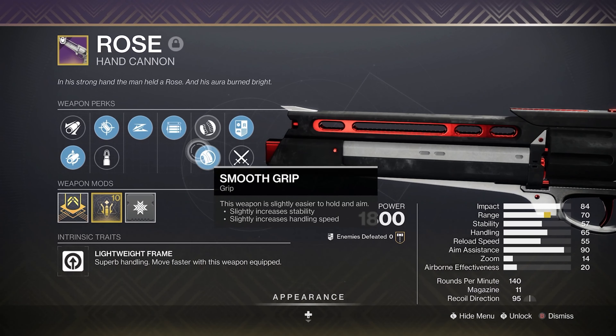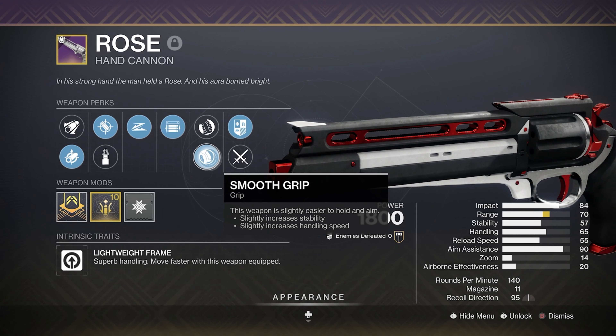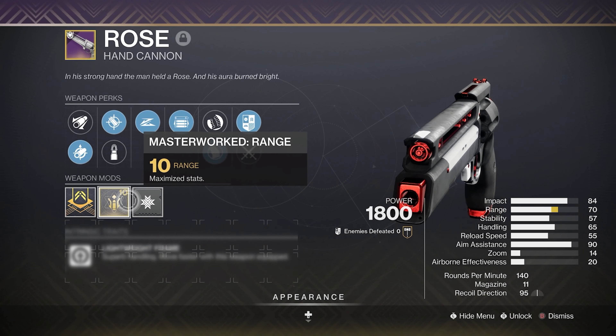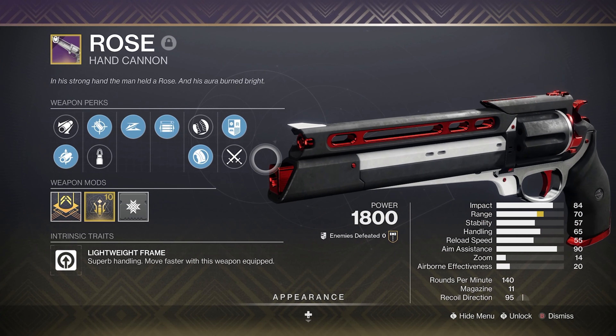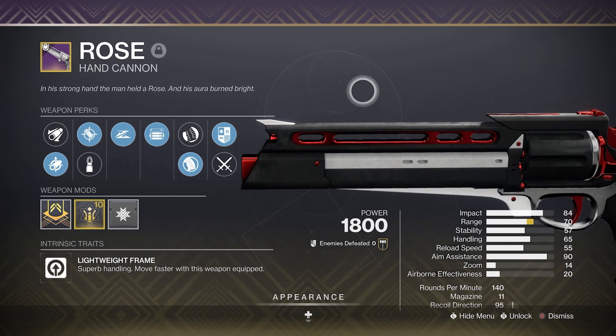And then we have smooth grip, which is very good as well for the grip slot — slightly increases stability and handling speed. And of course for the masterwork, we got the lovely range masterwork, which is really nice because it does bump us past 70 range, which is pretty good for the Rose. Because even though it's only 70 range, this thing can pretty much map. To me, this is the absolute god roll and I wouldn't want any other one.